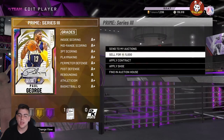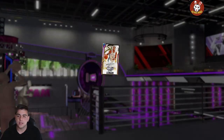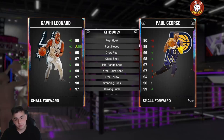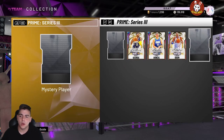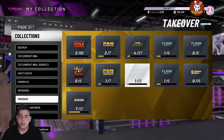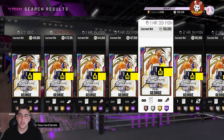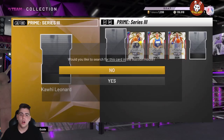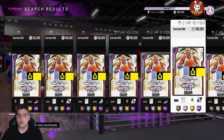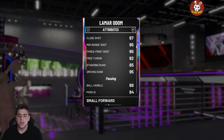The market continues to crash — Jason Tatum dropped a ton, Eddie Jones dropped a ton. I'm thinking about selling Paul George or Kawaii. I could have sold Paul George for a million MT at one point, now he's at 450k. Same with Kawaii — if you really want him, you're not gonna buy him for 550k. It's a lot of MT for Galaxy Opal Kawaii. Right now is actually a good time to invest in prime cards other than Kawaii — I think every day one prime card goes up and one goes down.